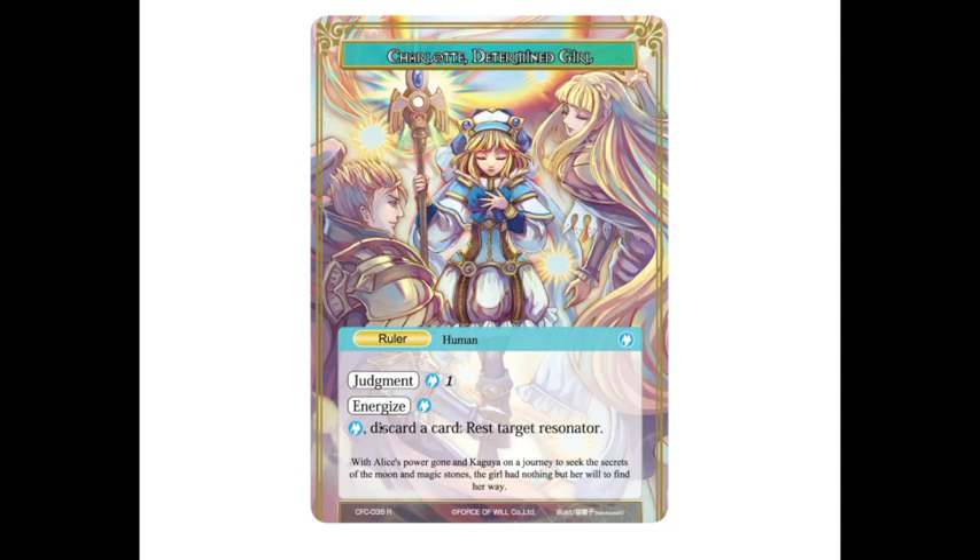She has the ability to pay a blue and discard a card to rest a target resonator. So she's also kind of a removal spell — she's an answer spell before she even flips, and she does have that really low judgment cost. I really like this energized ability. I think it entices people to play things other than Reflect/Refrain and mitigates the effect of going second very easily. I'm excited to see what else comes out of the energized abilities from the other rulers.